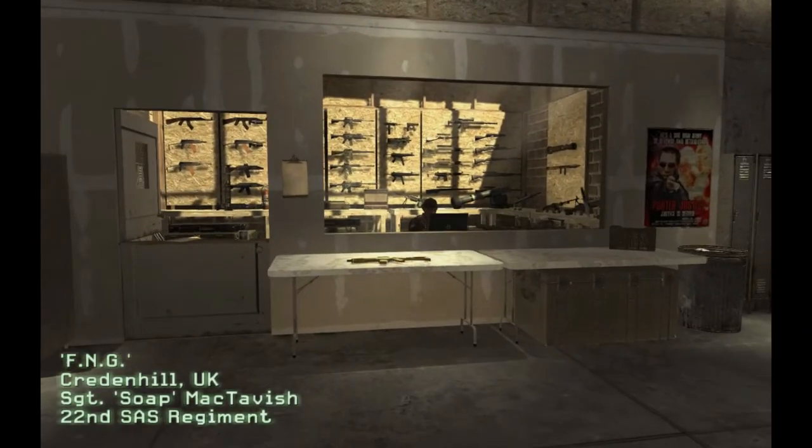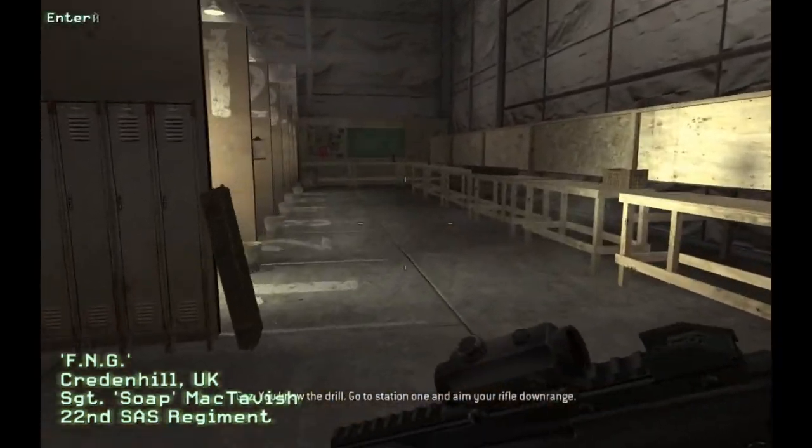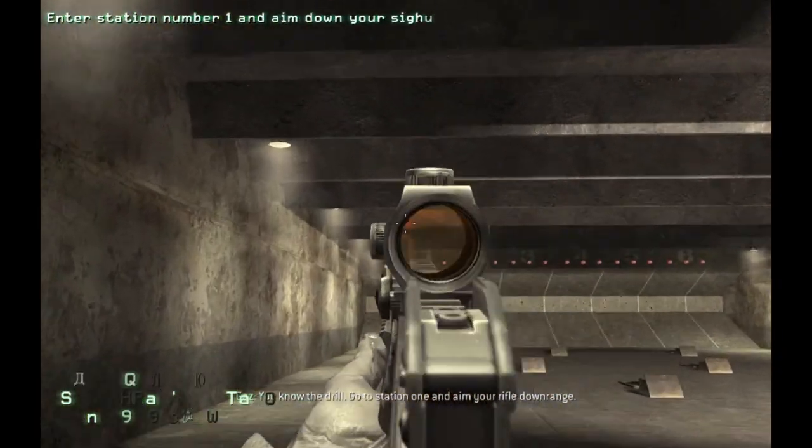Good to see you, mate. Take one of the rifles from the table. You know the drill. Go to station one and aim your rifle downrange.